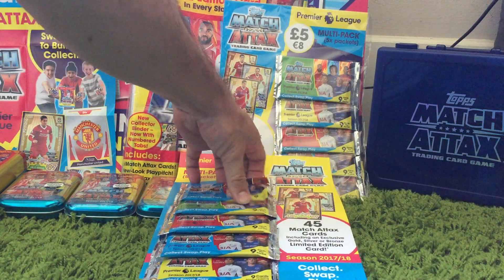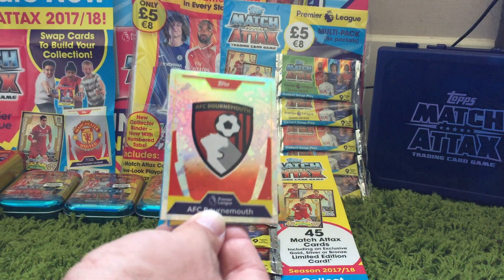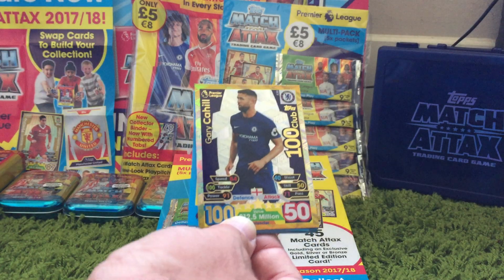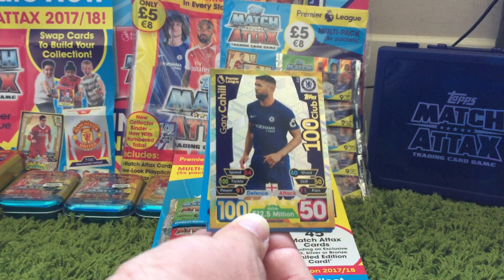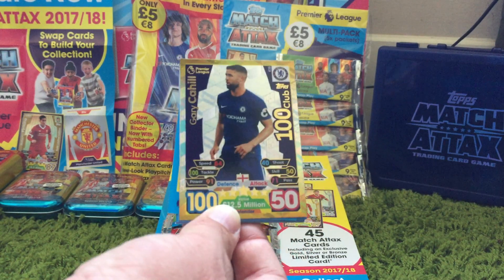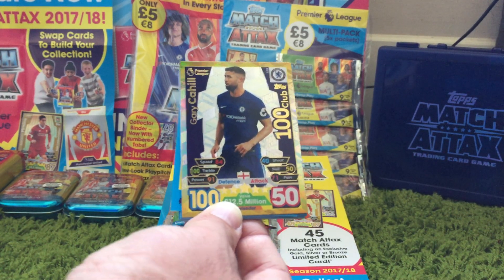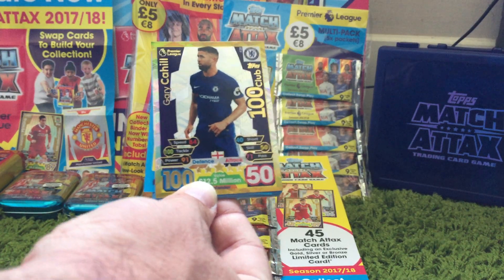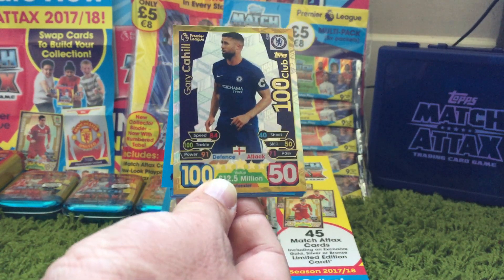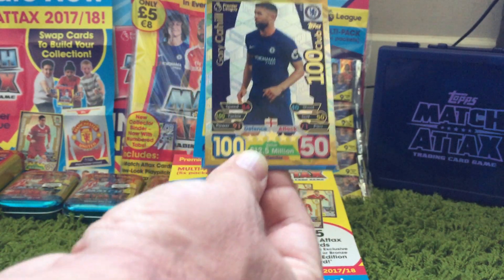Starting at the top with the blue packet — first of all we have a Bournemouth badge, and then we have a 100 Club card for Gary Cahill of Chelsea. We do need one more 100 Club, and I don't remember seeing that one, so if it is, that will mean we've got all 11 100 Clubs — a nice start. We didn't have brilliant luck with multi-packs last year in terms of getting 100 Clubs, so to get one in the very first packet of the very first multi-pack we've opened this year is a very good start.